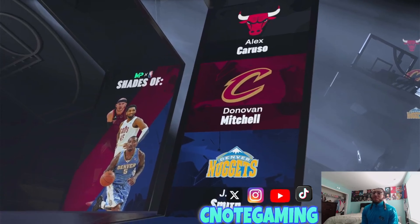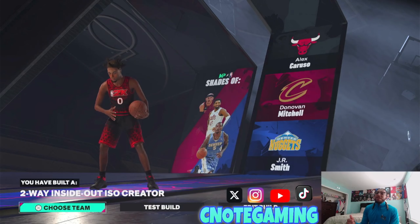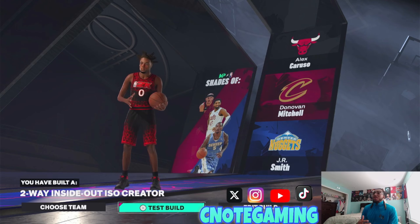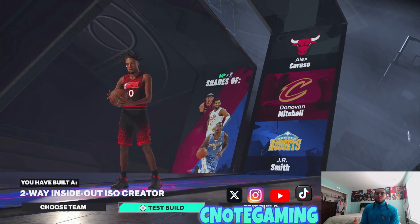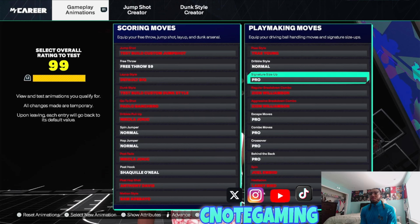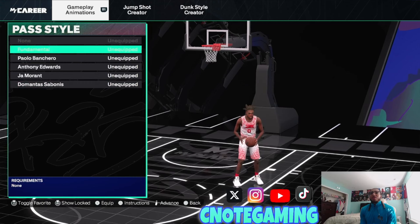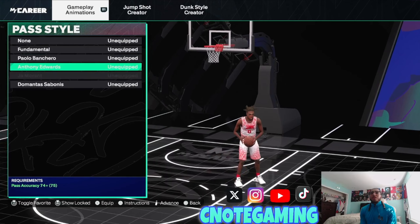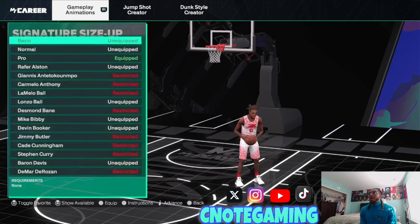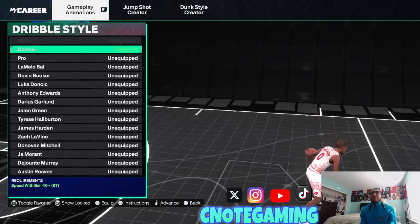They're going to drop some type of update that's going to change the game — something is going to change, whether it's badges getting buffed, shooting getting buffed so you can put your shooting down, or it may fix or buff driving dunks and your posterizer. The problem is they don't show all the Starter 4 animations so I can't tell you exactly what to put on here.